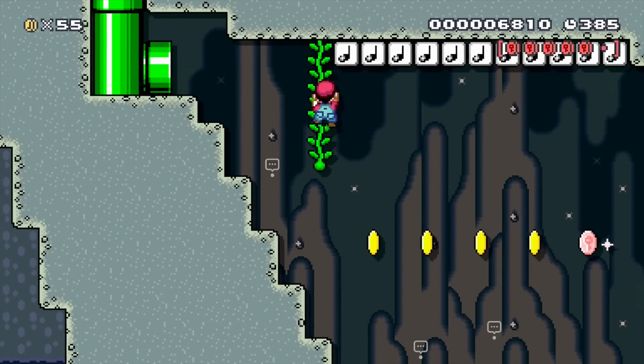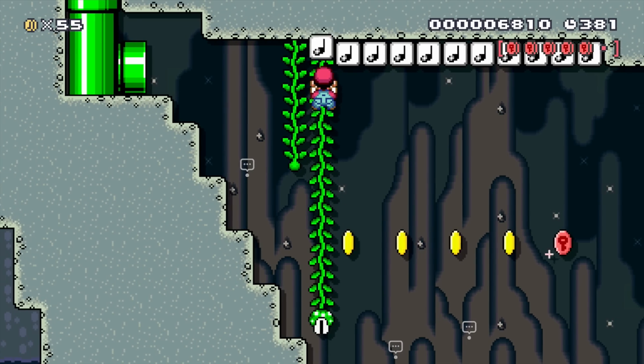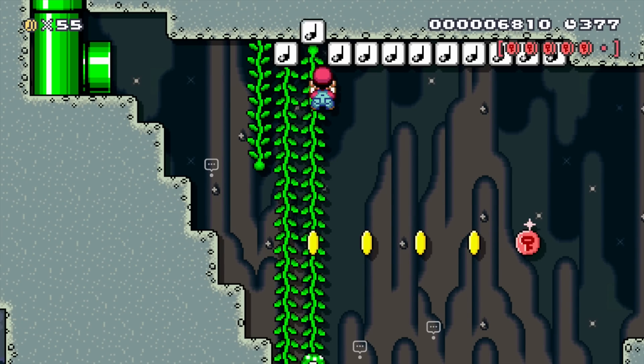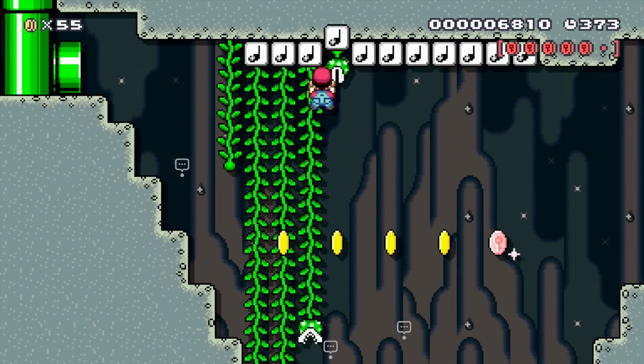I guess I have a history of making sections with vines and note blocks harder than they should be — did that in my Super Mario 64 2D series as well. Maybe I should just stop using vines and note blocks.